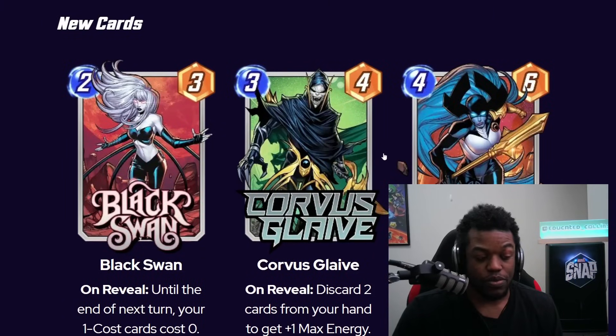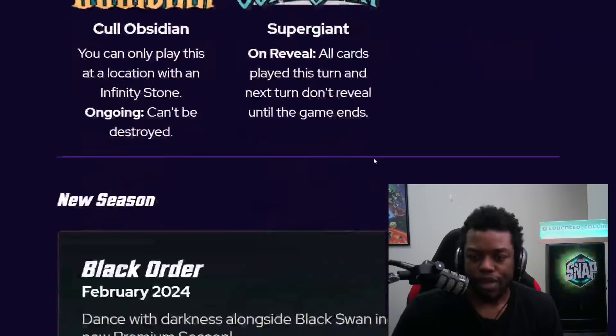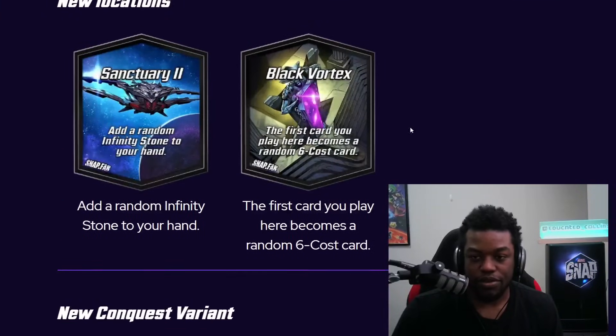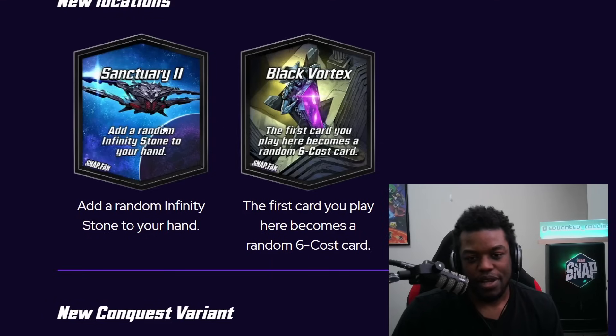The rest of the cards I can see being released — none of them seem bad, even if Cull Obsidian is the weakest. Super Giant specifically I just can't see making it through playtesting. We'll see how things change as it gets closer to release. On the new locations: Sanctuary II adds a random Infinity Stone, which helps Cull Obsidian but isn't a super impactful location overall.